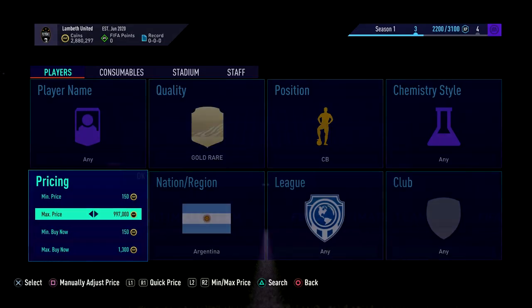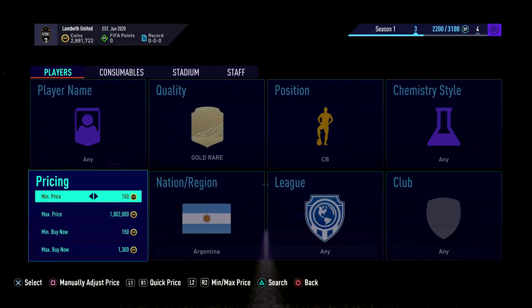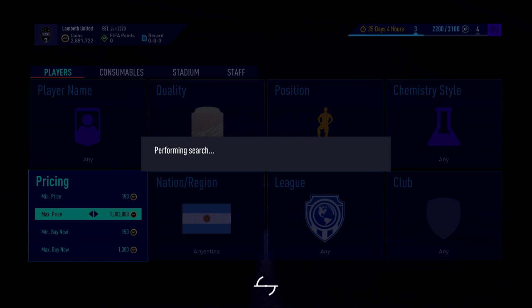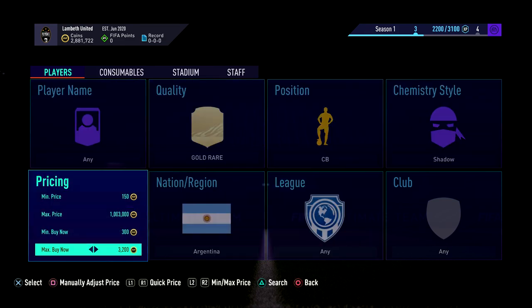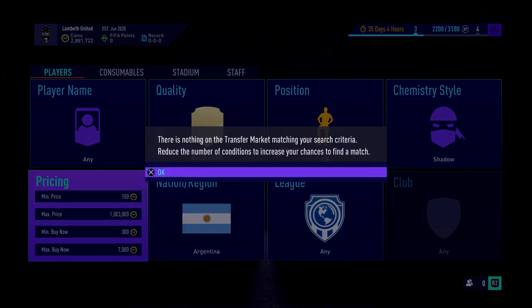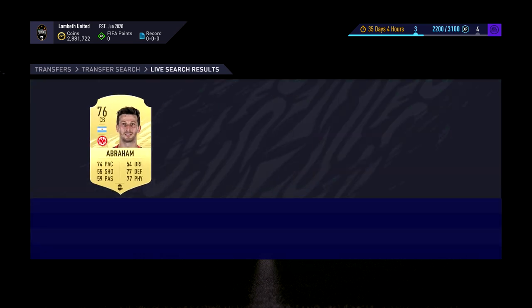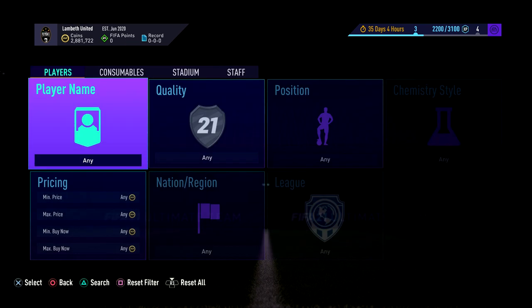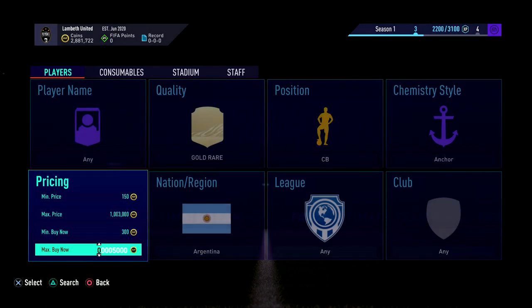I hope you've enjoyed this little filter. I'm going to do it for a few more seconds to see if we can win anything else. And here we go — got one at 1.3K, nice and fast. Another thing you could do with this is a little bit different: you could apply shadow on these and check what they go for. The cheapest Argentinian center with a shadow on is 7.6K — so you could buy and convert for like 4K profit if you wanted to. Or you could literally sit here and refresh at 1.5K and try to get them with a chem style already on.